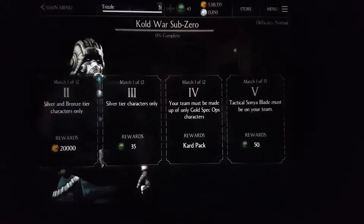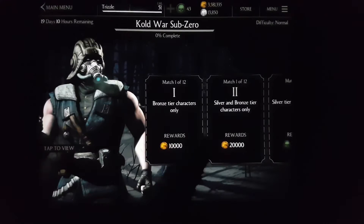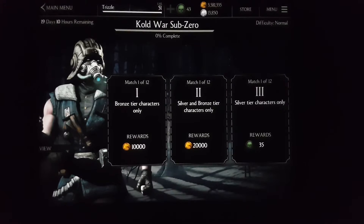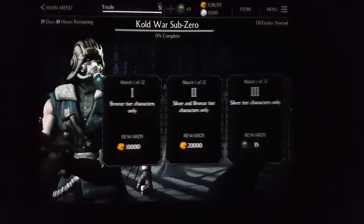Cold War Sub-Zero is up and running, so let's have a look at what is required. Tower one — bronze tier characters only — gives you 10,000 as a reward. Tower two — silver and bronze tier characters only — gives you 20,000. Tower three — silver tier characters only — gives you 35 souls as a reward.